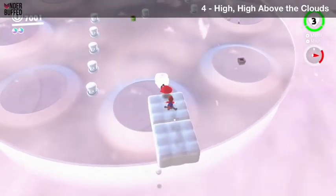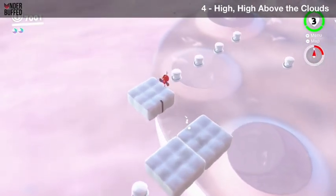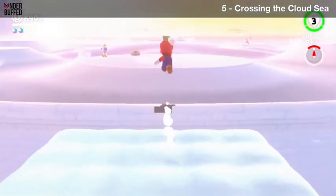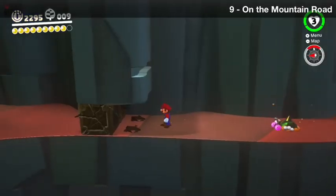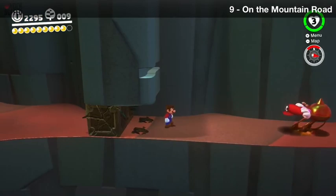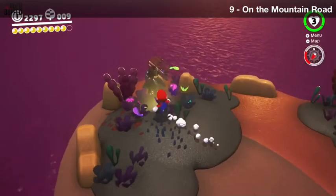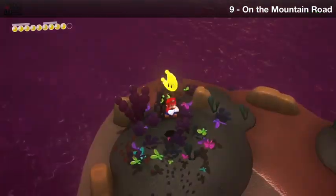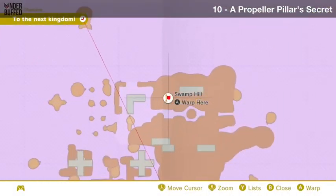The Cloud Kingdom is undoubtedly one of the smallest in the entire game, but it holds a few milestones: it's the first kingdom to only feature minigames for its main Power Moons, your first confrontation with Bowser, and your very first boss fight. The Lost Kingdom, similar to the Cloud Kingdom, is also very small and compact but fun to explore. It's also your first confrontation with Klepto, a giant bird that steals Cappy from Mario, making platforming more challenging.